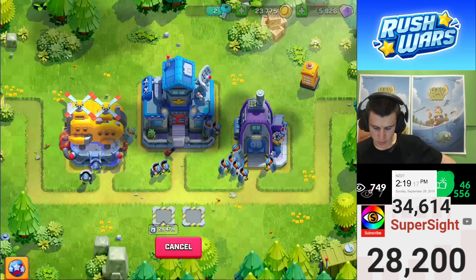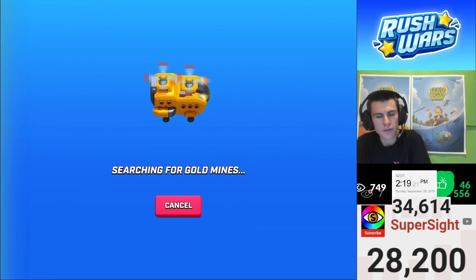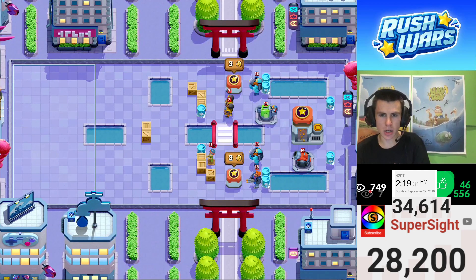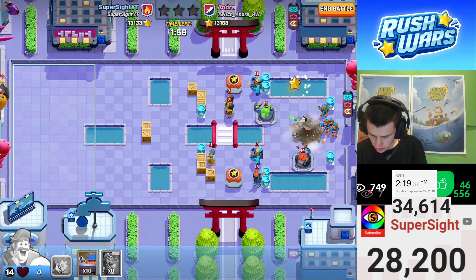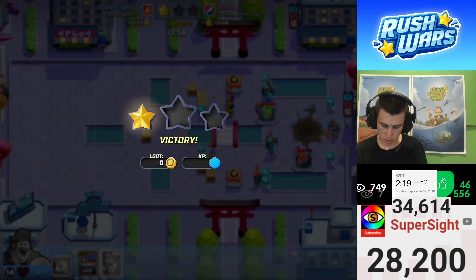No matter what level base — and these are the highest bases in the game — you can still sneak one stars here and there. In fact, that would be a good title: The Sneaky One Star Strat or something like that. The matches are so short and you don't need any extra troops. You just keep doing this again and again. Look how quick that was — just instant. That was just four seconds per star.